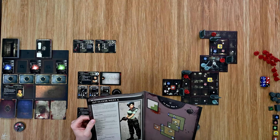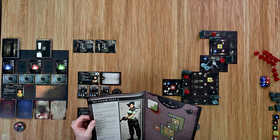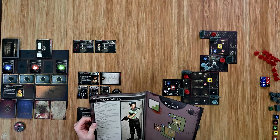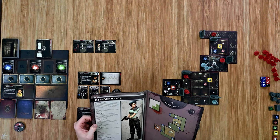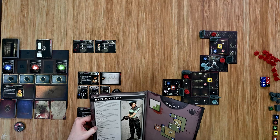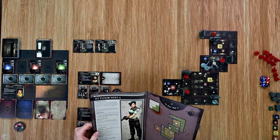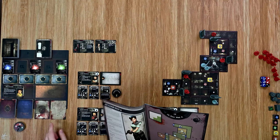My objectives for this scenario: the characters must find and secure the safe room. If each character is in the safe room, the characters can choose to successfully complete the scenario at any time. If there are any enemies on the safe room tile when the scenario is completed, skip to step six during the end phase. There are a couple of special rules. First, it's a quiet area — so the tension deck runs out during this scenario, shuffle the discard pile and place it face down to refresh the deck. Additionally, if the scenario is successfully completed, skip to step two during the end phase.